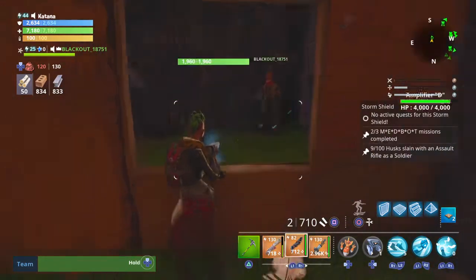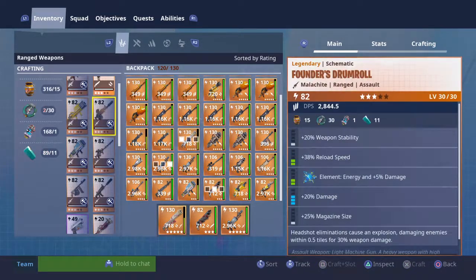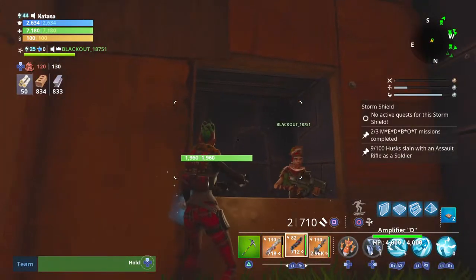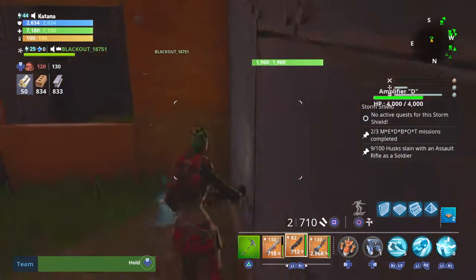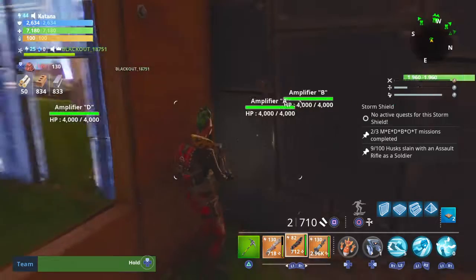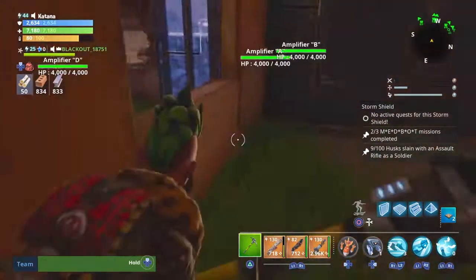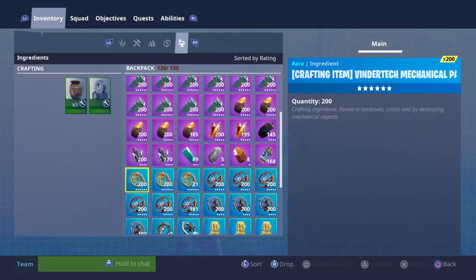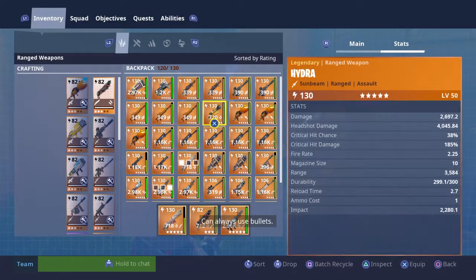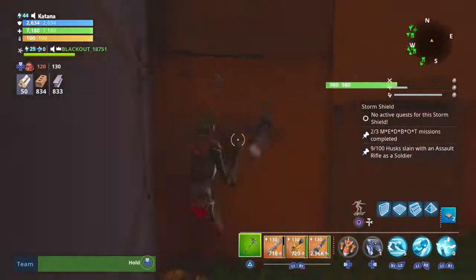How much ore were you giving me for the smokey? How about two stacks of Malachite for it? How much Malachite do you have? About 400 in total. I'm also saving it, cause I only have 241. Yeah, I don't think I can trade the Hydra.